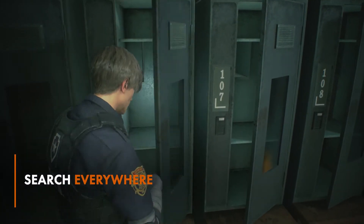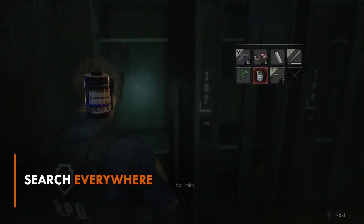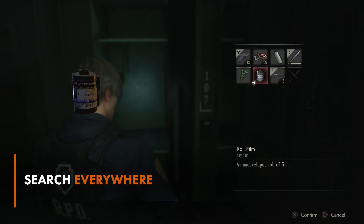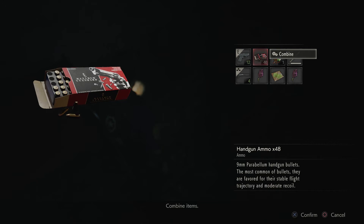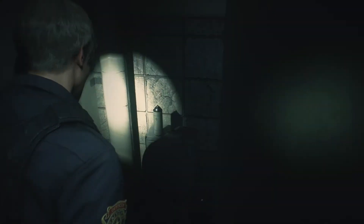There's a lot to pick up in Resident Evil 2, and it can be really easy to miss some of the smaller items. Any new room you enter, always look in the corners and on shelves. Sometimes you can find gunpowder tucked away on a desk, or a valuable health spray in a bag. By searching everywhere, you'll be able to arm yourself to take on the rest of the game.